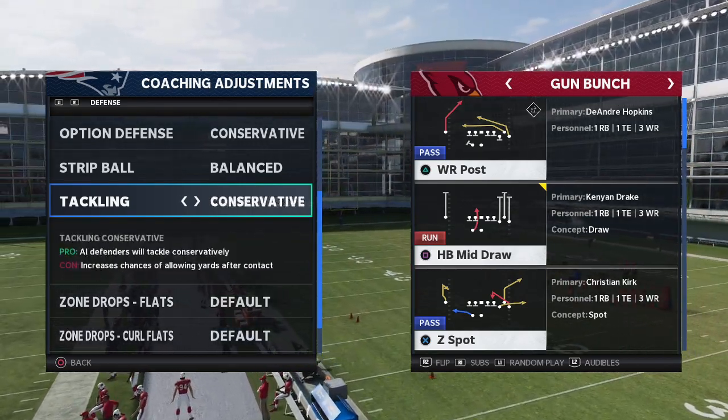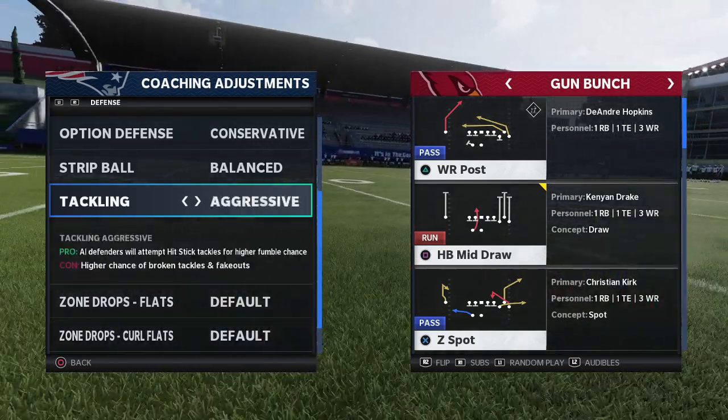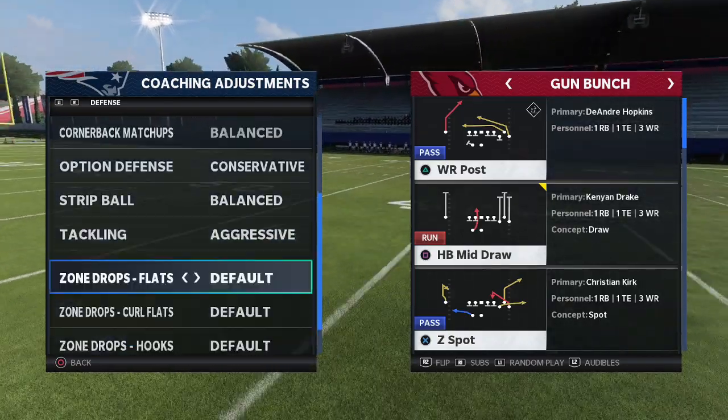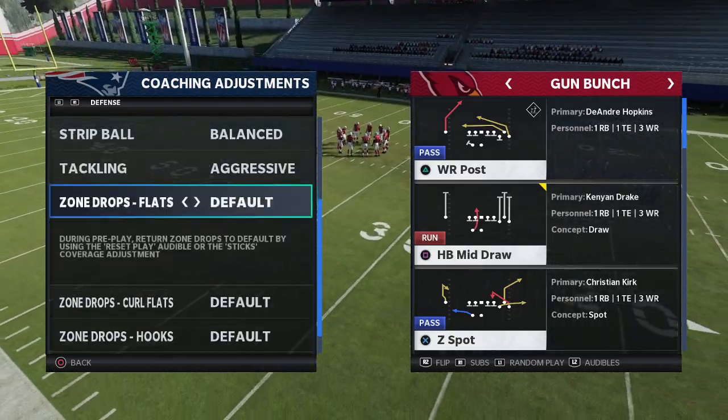Tackling — I like to put this on aggressive. That's my favorite for hit sticks; you're going to get a better chance of getting fumbles. This is the secret sauce of the defense right here.